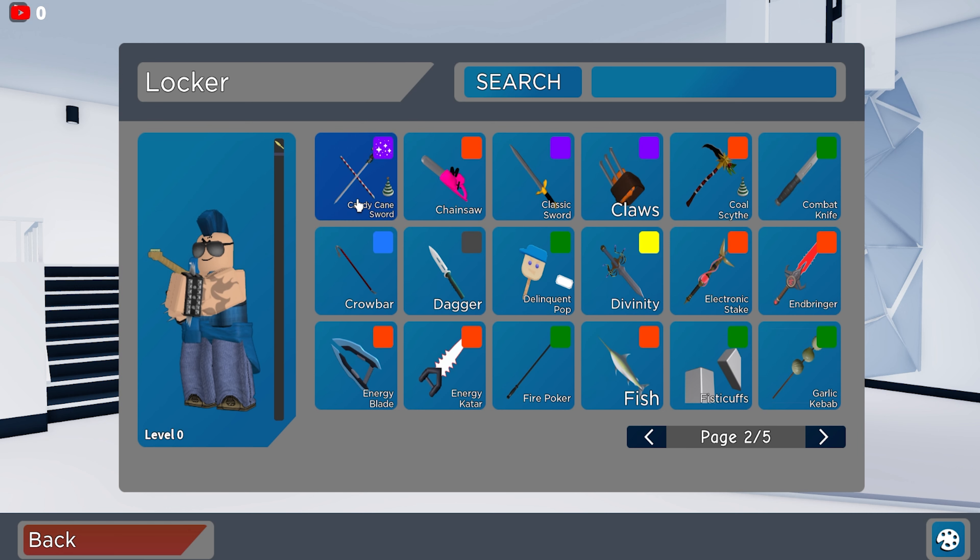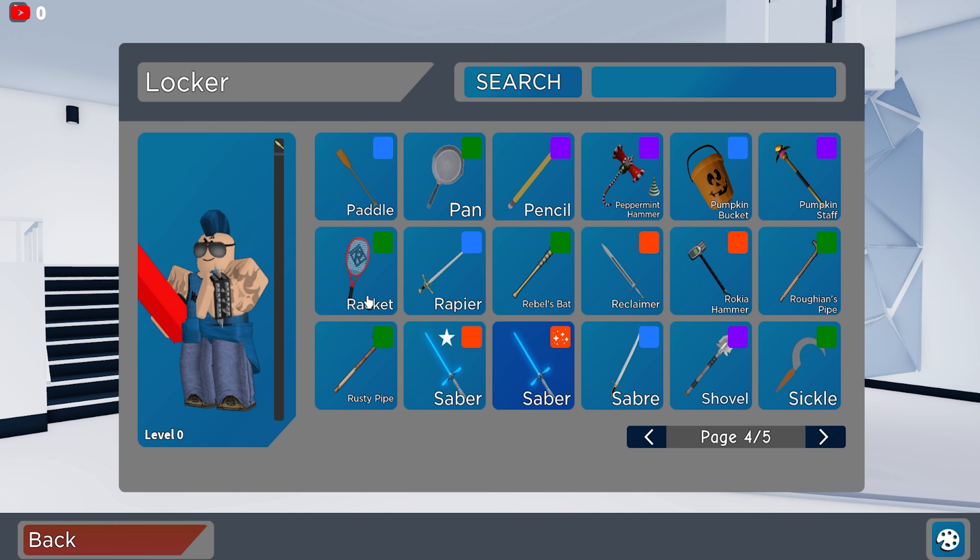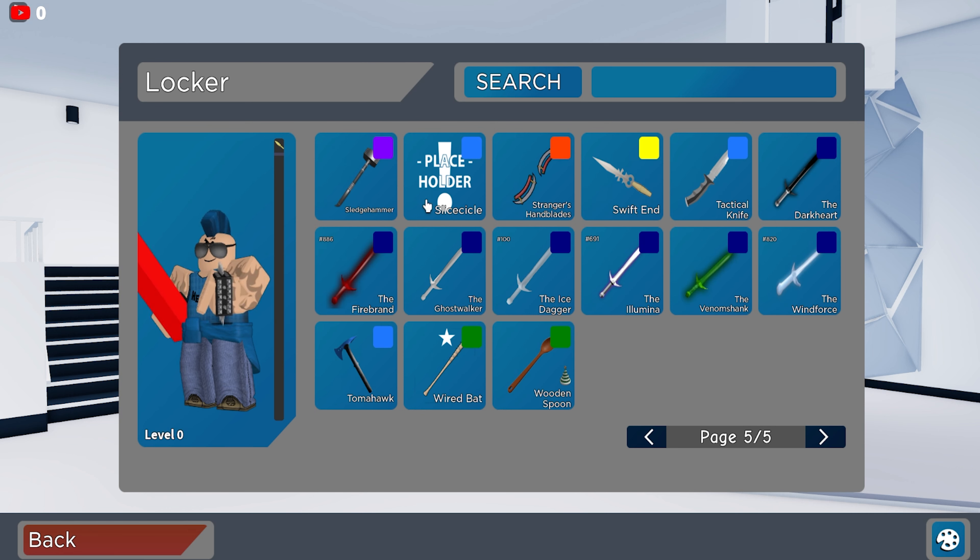For melee we do have Ban Hammer, Big Sip, Candy Cane, Candy Cane Claw, Candy Cane Sword — another one — Chainsaw, Call Scythe, Delinquent Pop, Glacier Blade, Golden Knife, Kill Brick — sadly I don't have this one — Mittens, Moai, Peppermint Hammer, Pumpkin Stuff. The next bundle melees are Saber Swift and Icicle. We also have Dark Heart 886, Firebrand, Ghost Walker 100, Ice Dagger 691, Alumina, Venom Shank, Wind Force 820, and the Wooden Spoon.